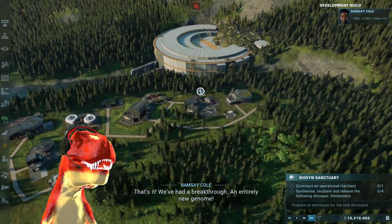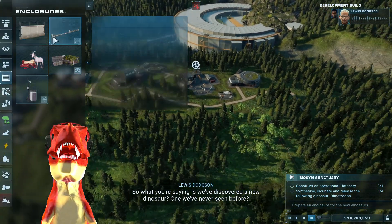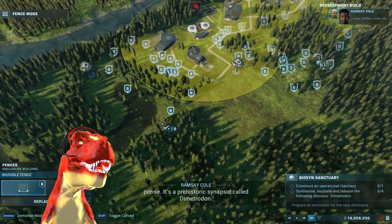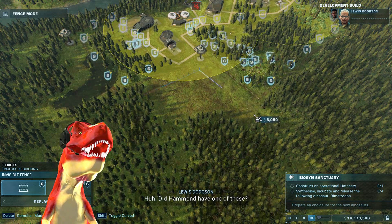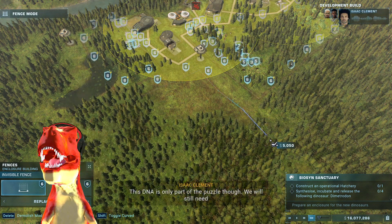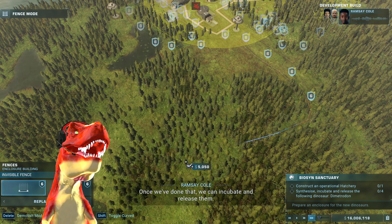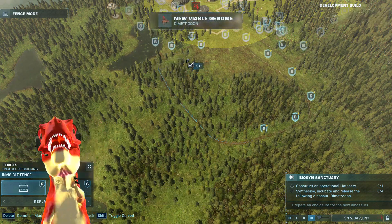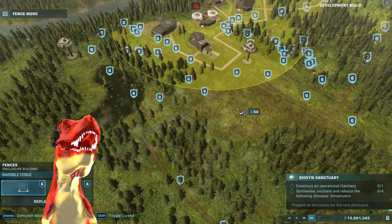We've had a breakthrough — an entirely new genome. So what you're saying is we've discovered a new dinosaur? One we've never seen before? Sort of. It is incredible, but it's not actually a dinosaur, per se. It's a prehistoric synapsid called Dimetrodon. Does Hammond have one of these? I don't believe so. Perfect — a Biosyn exclusive. This DNA is only part of the puzzle, though. We still need to build a hatchery and then synthesize this new breed. Once we've done that, we can incubate and release them. New viable genome: Dimetrodon, from Jurassic World Evolution.